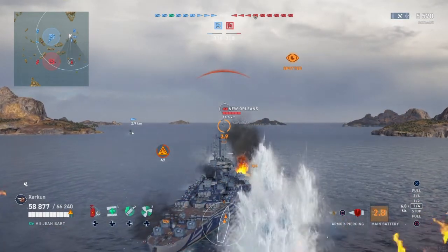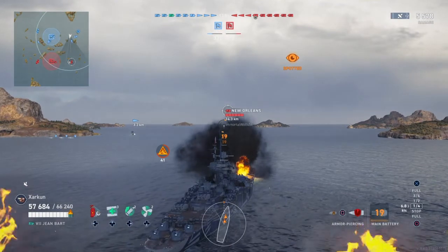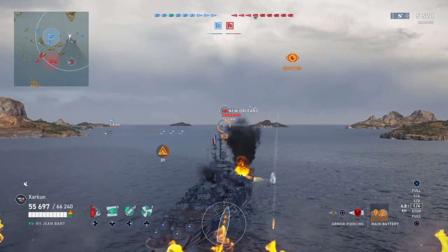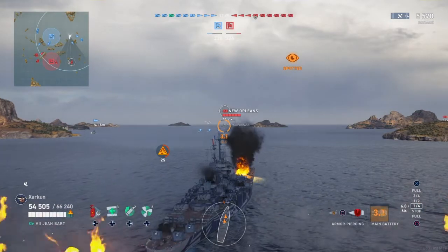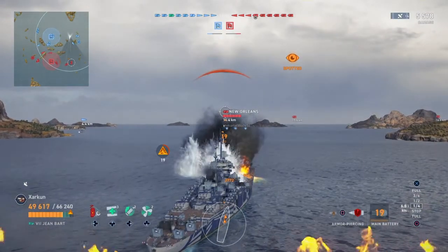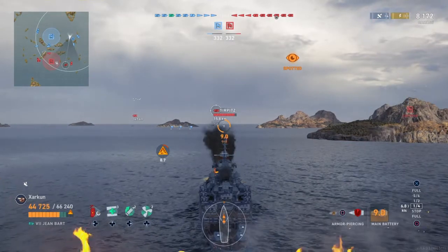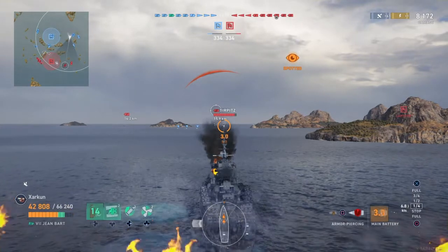Now we've got a New Orleans also shooting with HE, so this can cause problems pretty quickly. I need to get this New Orleans off the board as soon as possible, especially since I've got a friendly destroyer pushing in towards the New Orleans — although he's giving him quite a wide berth. The New Orleans is of course a mortal threat to the friendly destroyer, and he is rather angled out there and reversing.